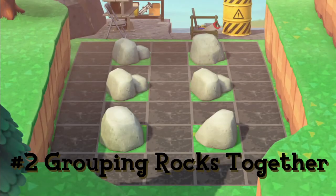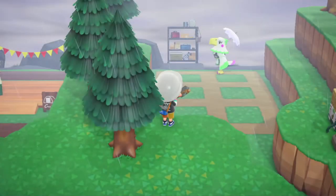Let's put all resource rocks to one specific part of our island. First of all, you want to allocate an area where you want your rocks to be. You can either have it fenced off or in front of or behind a cliff, however you must have it on a grassy area.